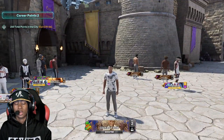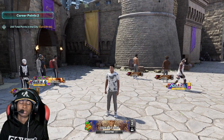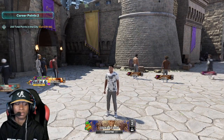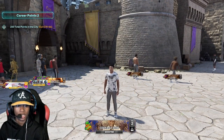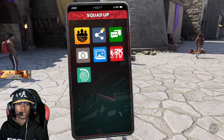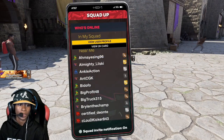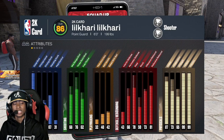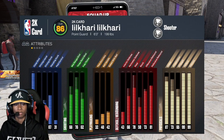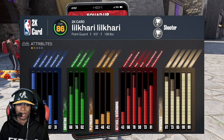I'm going to show you the build that he has. Right here we have Likari's build. We are on the share place, so the quality might not be too good — it might be a little blurry. But as you guys can see, he has a shooter build. We're going to check out the whole build. Now, Likari has a PG 6'3" shooter build with two glass cleaner takeovers. I've never seen it a day in my life.